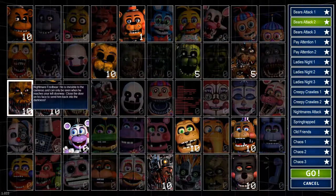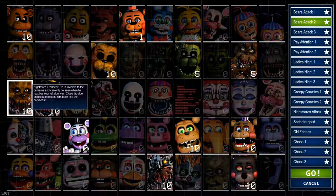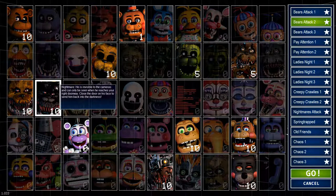With Nightmare Freddy, Fredbear, and Nightmare, you'll hear them laughing on the left or right side depending on which door they're at. They can appear at both doors. When you hear them, press A or D for whichever side they're on. You'll hear a little spring noise like them smacking into the door, then they'll go away.